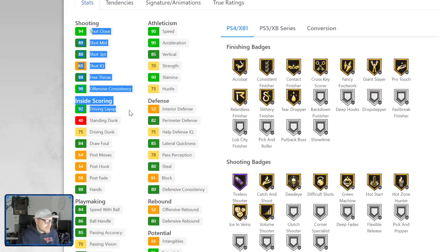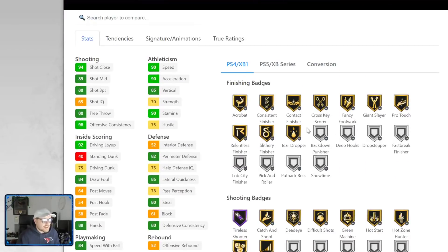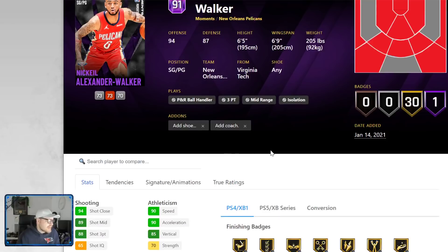You can give a guy 75 in every single stat, but if you give them every single Hall of Fame badge, they're going to be better than a 99 in every stat with no Hall of Fame badges. That is just the way 2K is and that's just the way MyTeam is.